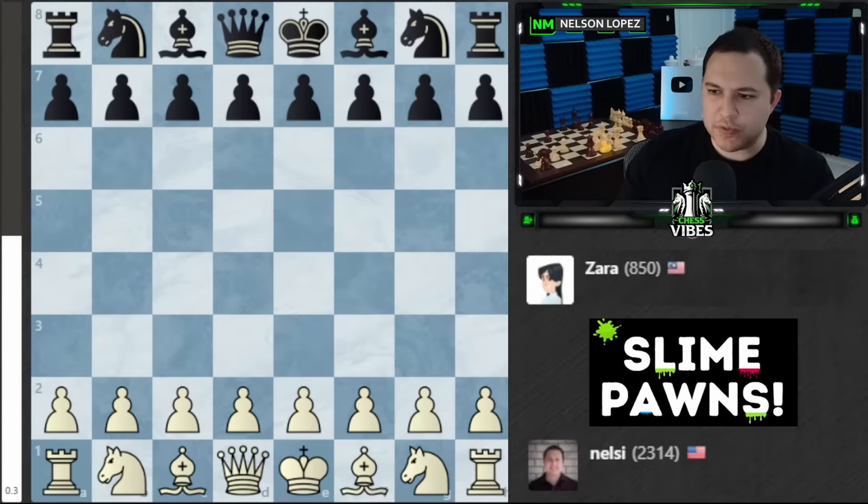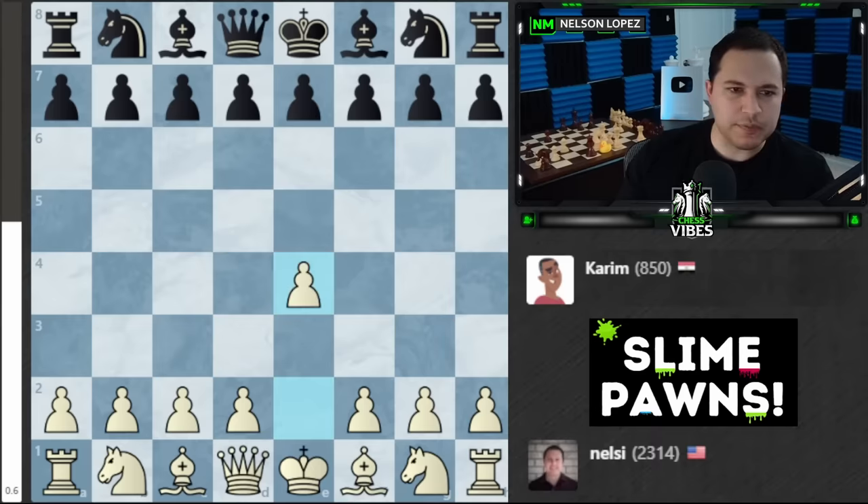I don't want to go too high — let's try someone who's maybe around 800 or so. How about Kareem? Let's try Kareem — he's 850. All right, here we go, Kareem slime chess, good luck my friend. I'm going to play e4 again.